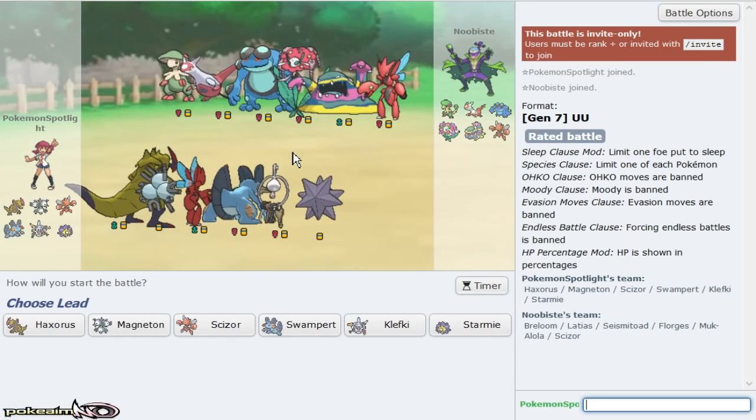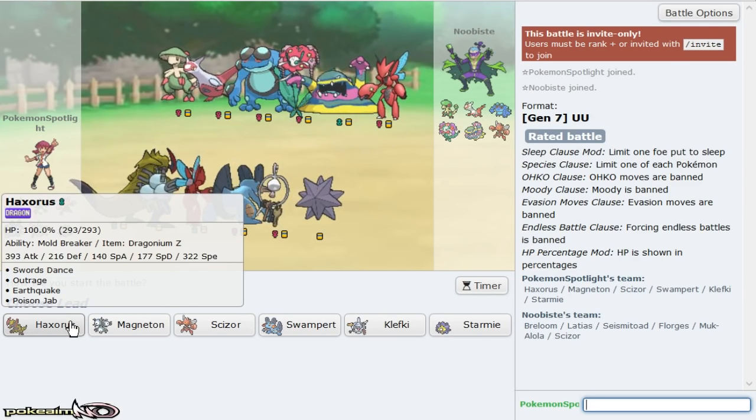On a Pokemon spotlight, I'm happy we already got Haxorus putting in a ridiculous amount of work in game one — if it didn't hit itself in confusion it would have 6-0'd him. We actually see another relatively slow matchup, which is really good for Haxorus.